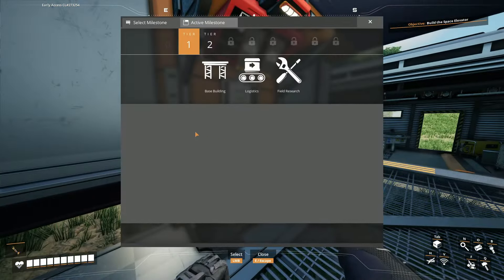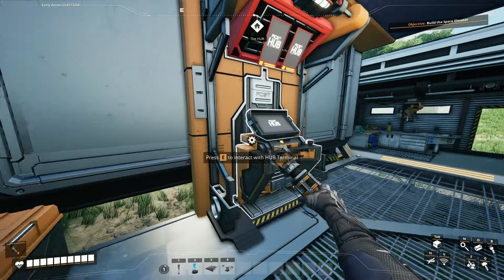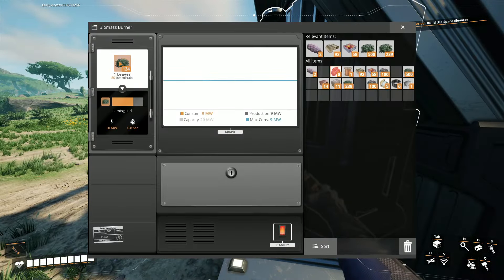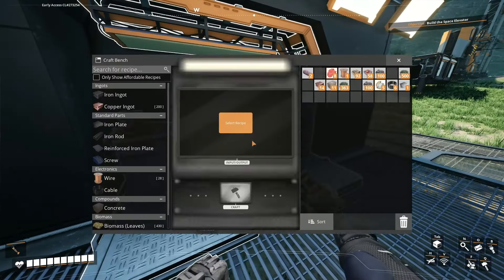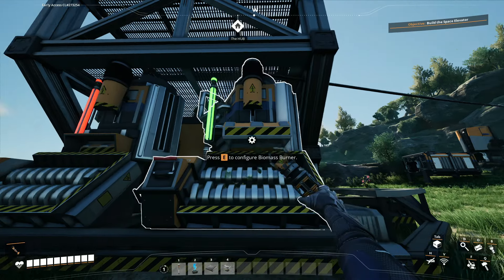This is the hub — we finished the sixth upgrade for the hub and now we have all these things. We have biomass now, so I'm gonna stop being wasteful and I'm gonna get rid of that and craft all of these things up into biomass. This is more efficient.